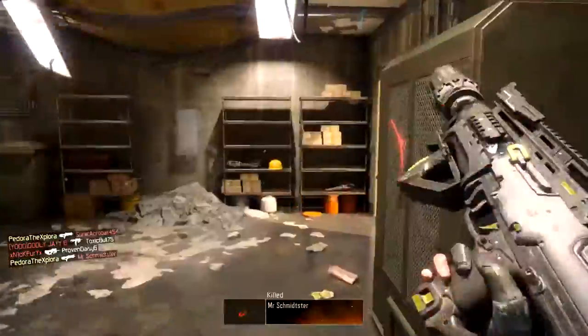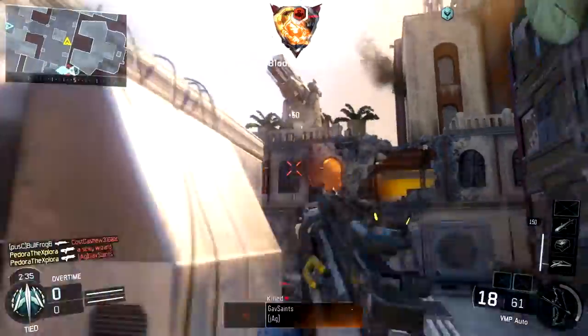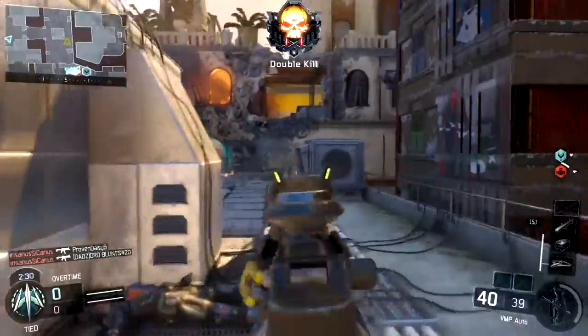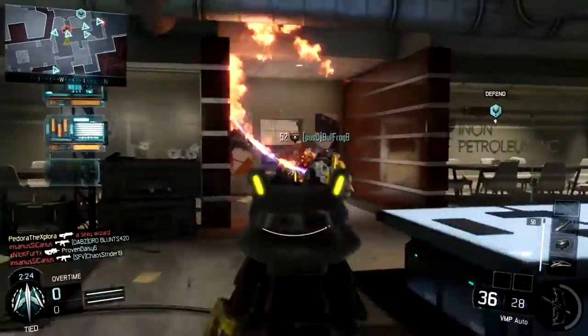As for the UAV and care package: the UAV is always going to help you kill enemies and know where they are so you can flank more effectively. With care packages, if you get a couple in a game you have a pretty decent chance of getting one that'll get you a lot of kills. In this gameplay I managed to get the Wraith out of the care package, which definitely helps me get kills.